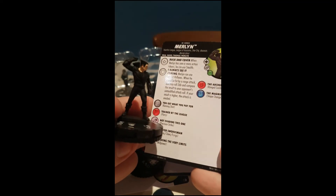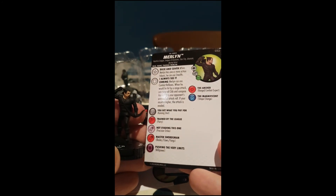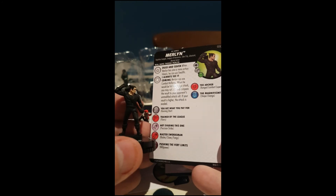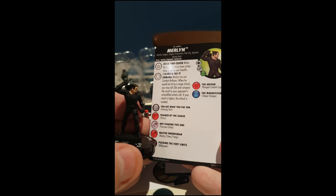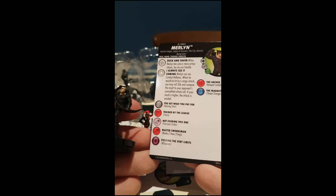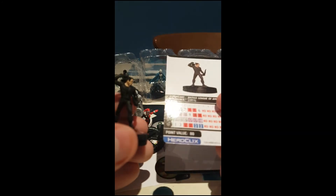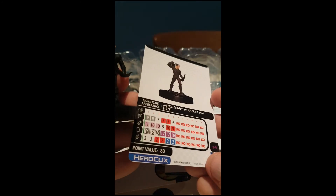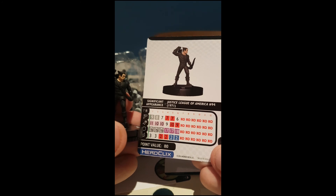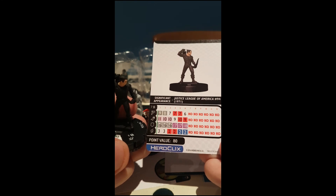He's got a bit of a Hawkeye meets Wolverine kind of vibe going, looks-wise. Trait: when Merlin has one or more action tokens, he can use stealth. He has willpower on some of his clicks but not all of them. Merlin can use combat reflexes — when he would be hit by a ranged attack, roll 2d6 and compare the result to your opponent's unmodified attack roll; if your result is higher, the attack is evaded. So he has almost like a super senses based on the score — that's pretty cool. Running shot and flurry, precision strike and blades/claws, willpower, and then ranged combat expert and shape change. 80 points for six clicks — he's quite a nice dial. Seven range and two lightning bolts. Very nice indeed.